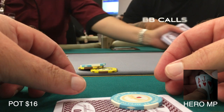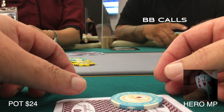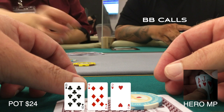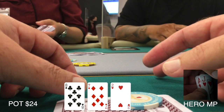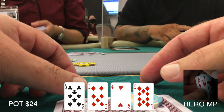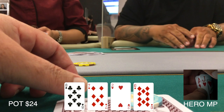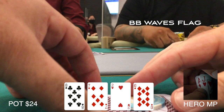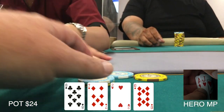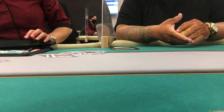The big blind makes the call. When the flop comes down completely missing us — eight, seven, deuce rainbow — I imagine it hits the big blind better than me. He checks over to me and I'm happy to check behind in case he's trying to trap me. The turn comes down the ten of diamonds. I figure at this point he must have missed. Some straight draws got there, but I go ahead and make a c-bet of 12 bucks — and that's enough for the big blind to fold, letting us chip up.